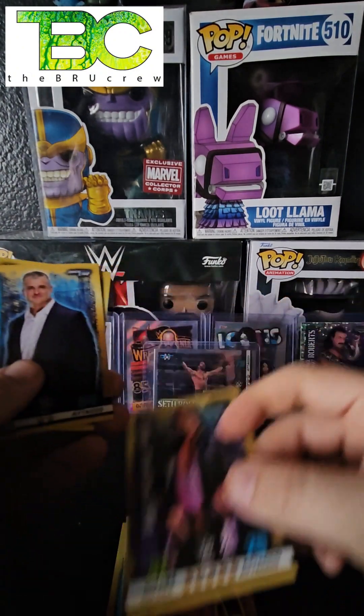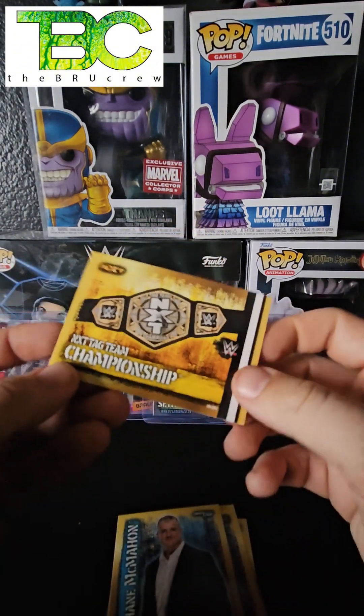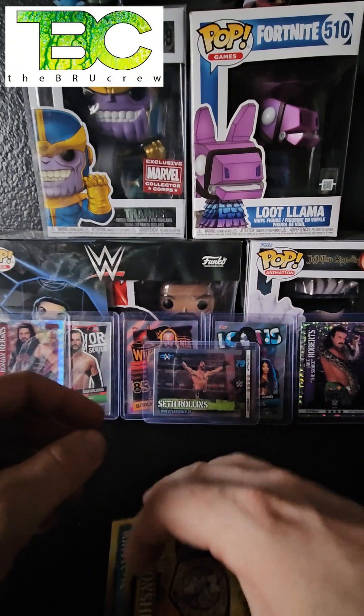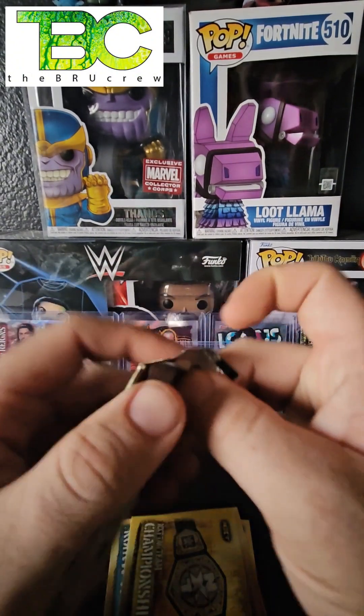Let's flip this over and see what we got — Roderick Strong, another Bret Hart, Shane McMahon, and the NXT Tag Team Championship belt. Not bad. Let's go to the next pack.